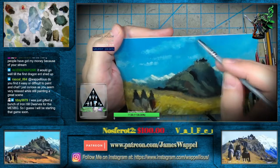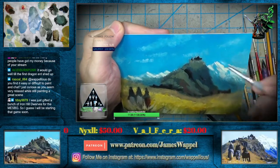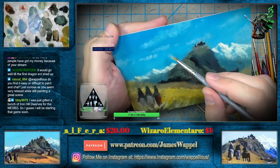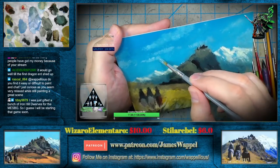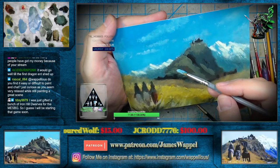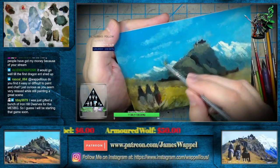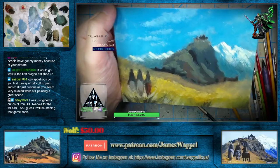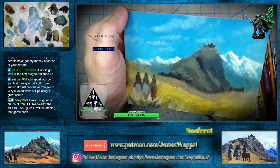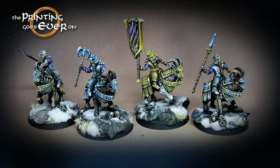The Ren Fair one was probably the most challenging because you had to do it in a 1603 English accent — you had to basically perform in that accent or you got penalized — and I had to try and paint and do that all at the same time. Just got a bunch of Iron Hill dwarves. We do have now an army painting series based on The Printing Goes Ever On, which was our Series 25 — we painted some of these guys on stream. You can go check those out if you wanted to.